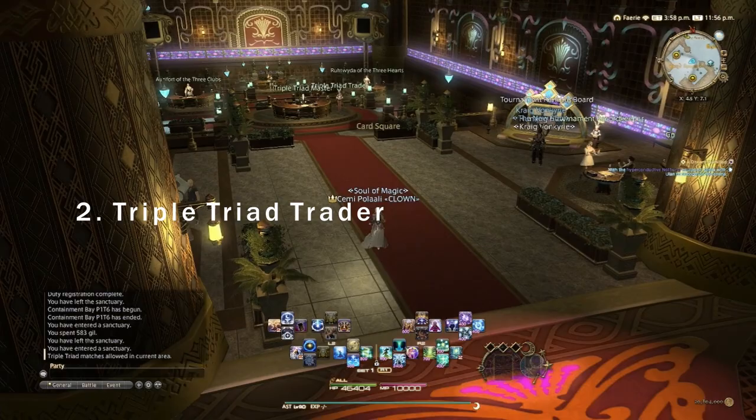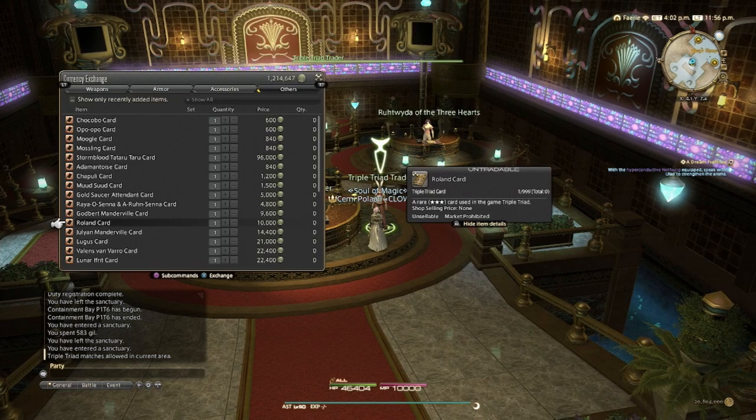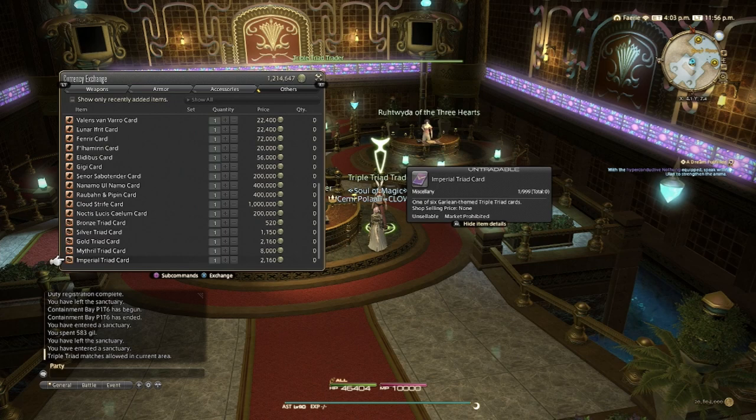Number two: the Triple Triad Trader. Don't forget to buy cards from the Triple Triad Trader in the Gold Saucer. A little tip: you can queue into the battle hall to find the trader there instead of going all the way to the Gold Saucer. New cards become available as the story progresses, so check back every now and then to see if there are any new cards. Many, but not all, of the cards she sells are only available from her, so I recommend checking if there are any other sources for each card before you drop 100,000 MGP.